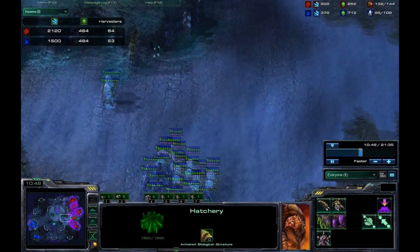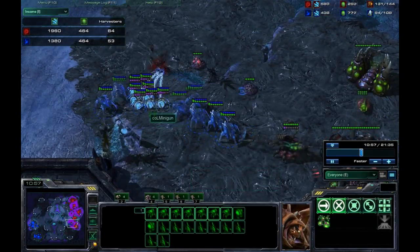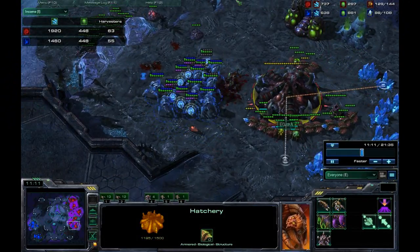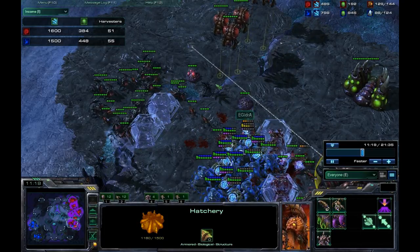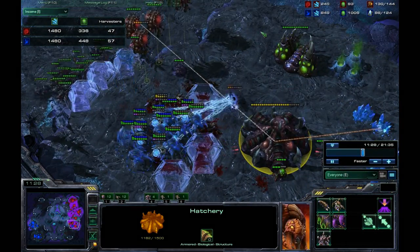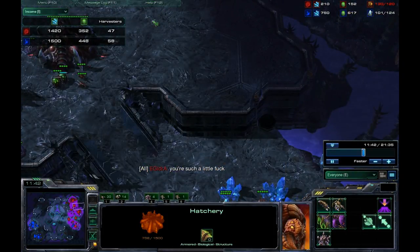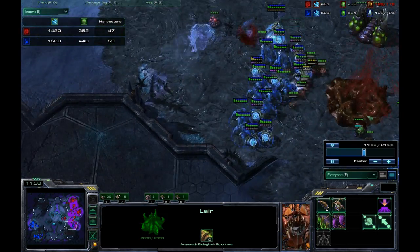Idra does have some roaches to counteract those force fields, and roaches do exceptionally well against this composition — normally when they have speed though. Idra is working on roach speed. Minigun is moving up here, force fielding and not letting Idra come up. He's going to take this scot-free without losing any units, just keep force fielding over and over. He lets a few units get by to take out some zerglings, but these aren't the most effective force fields. He's going to be able to take out this hatchery pretty easily, and Idra is supply blocked as well — this is going to put Idra pretty far behind.